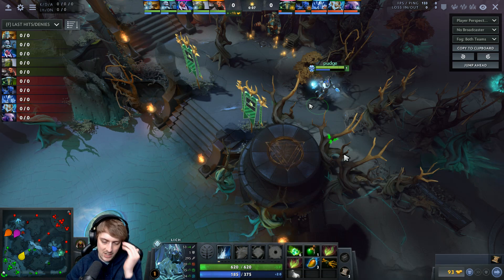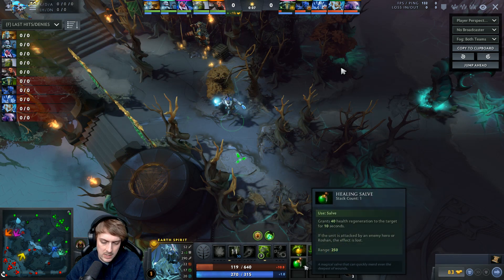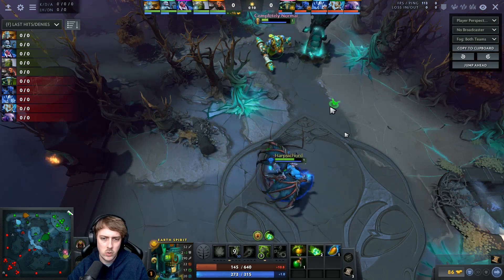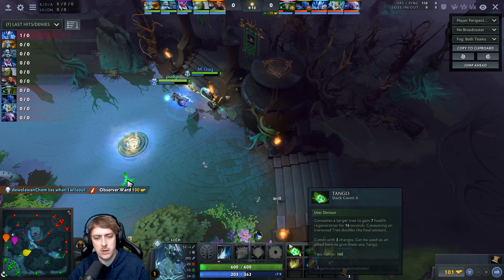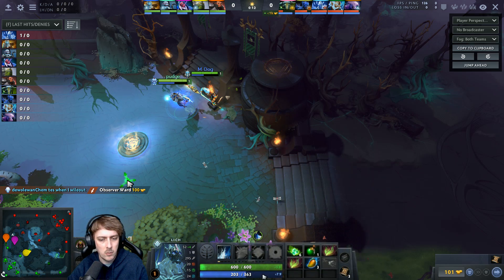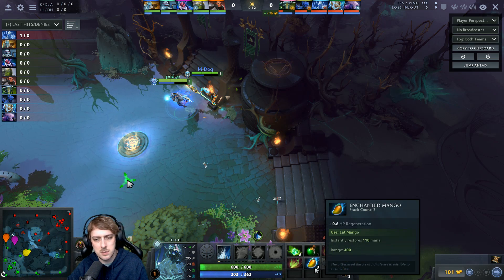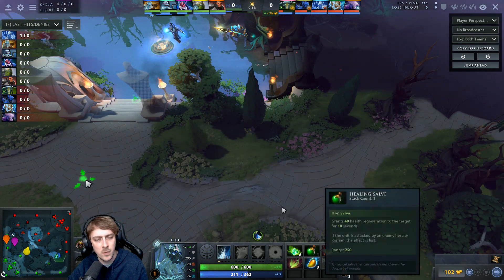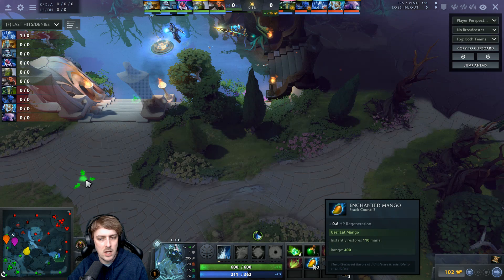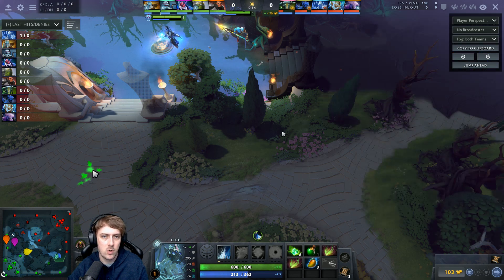One good thing about me messing that up is that I don't get first blood, but he's also extremely zoned and he's going to have to use a salve to recoup his HP. Also, I used so many frost blasts that I want to use a clarity now — this is a really good value moment. I'm only missing 160 mana but I don't want to use a mango because mangoes are better as a last resort. Clarities are cheaper by far — 50 gold versus 70 — and mangoes only give 110 mana. Clarities give you 6 times 30, which is 180, so you're getting more mana for much less gold.